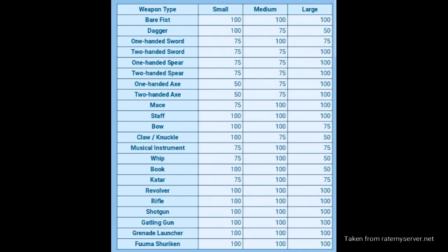This is the size correction chart, or the weapon penalty chart. I got this from the ratemyserver.net site and I included a link in the description. Look at the numbers for your weapon — 50 and 75 means you deal less damage using that weapon on that monster size, and 100 means no weapon penalties. For example, dagger weapons and claw or knuckle weapons deal 50% less damage on large size enemies. Since most MVPs are large size, daggers and claw weapons have a huge disadvantage when dealing damage.